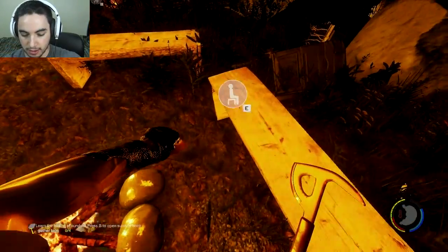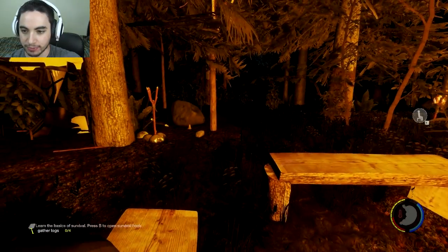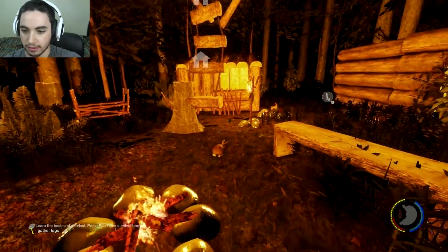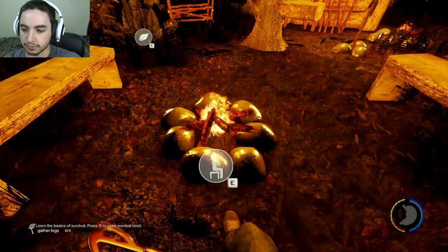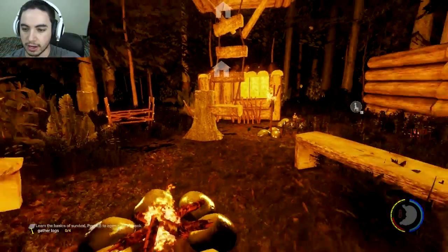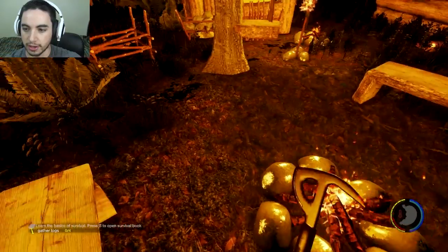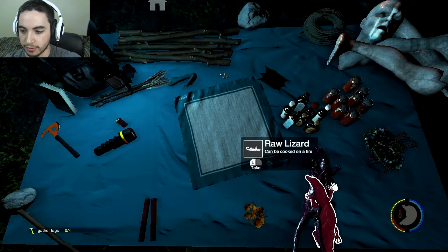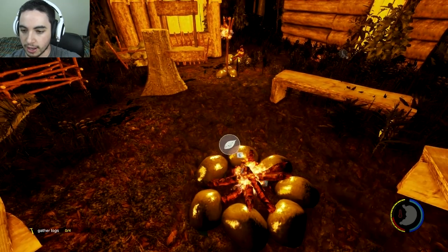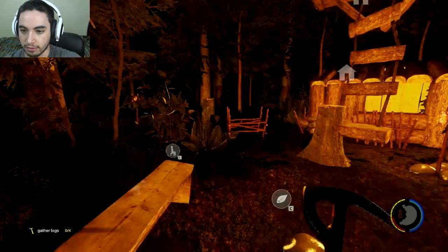Alright, take a seat. Look at that guys — that's nice. Just a nice little sit-down, get warm by the campfire, get our temperature up, get our stamina up. We're good. I actually want to toss some more food on here because we have a lot of food, and rather than wasting medicine — we don't have any anyway — might as well eat the food and get our health up.